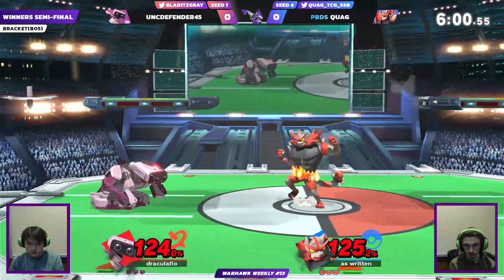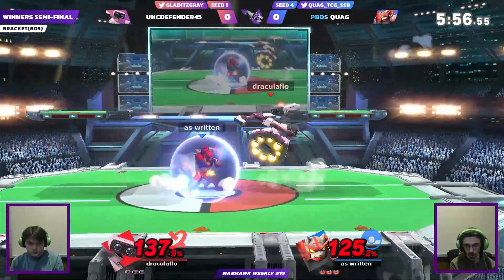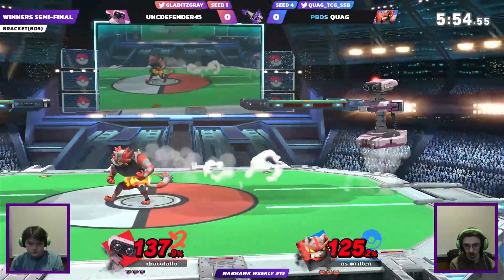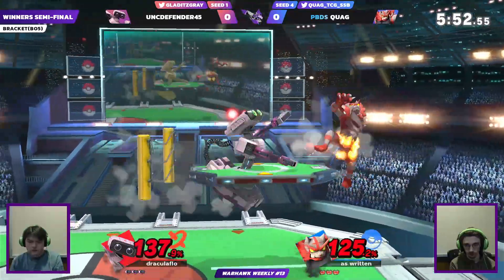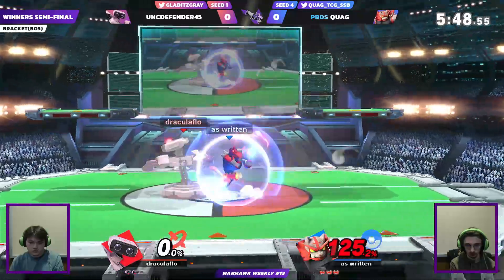We see kill sparks there even though that was nowhere close to killing. Gray saw an opportunity — he saw red, saw Quag coming back on stage, just couldn't hit him with the F-smash from the descent. But that Side-B is going to kill right there — that's an Incineroar classic.